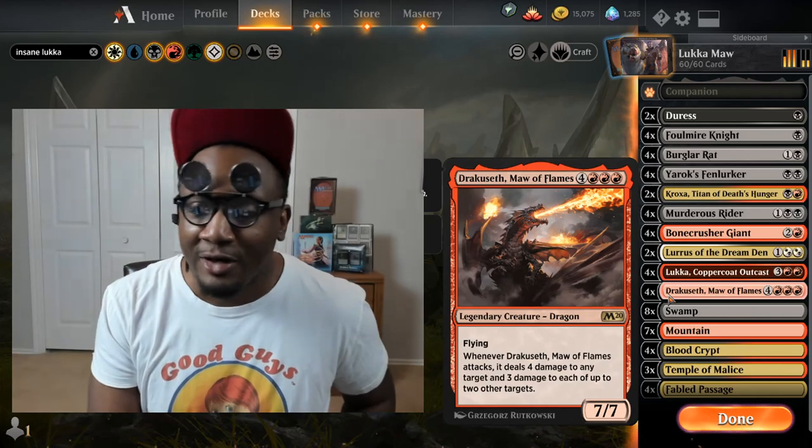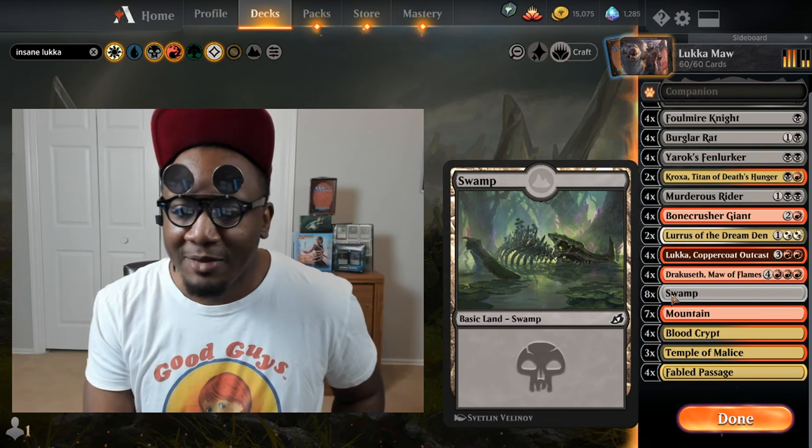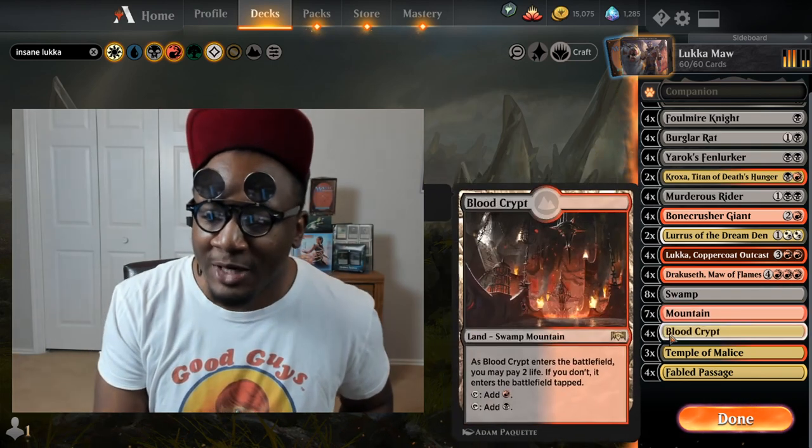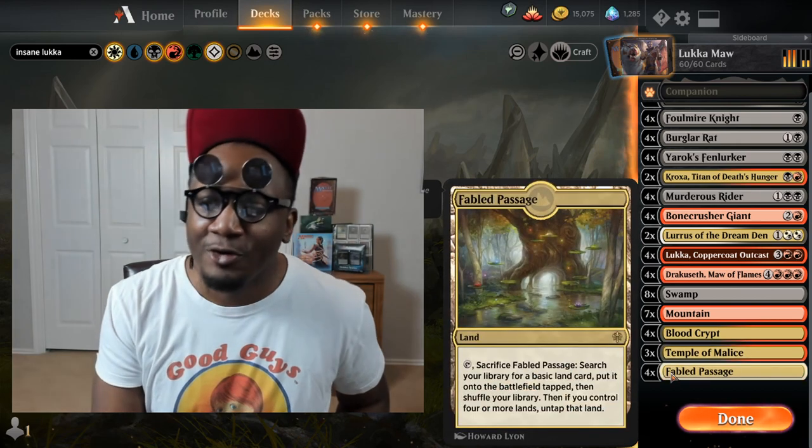Four Luca, four Draclosep Maul the Flame. For the land base: eight Swamp, seven Mountain, four Blood Crypt, three Temple of Malice, and four Fabled Passage.